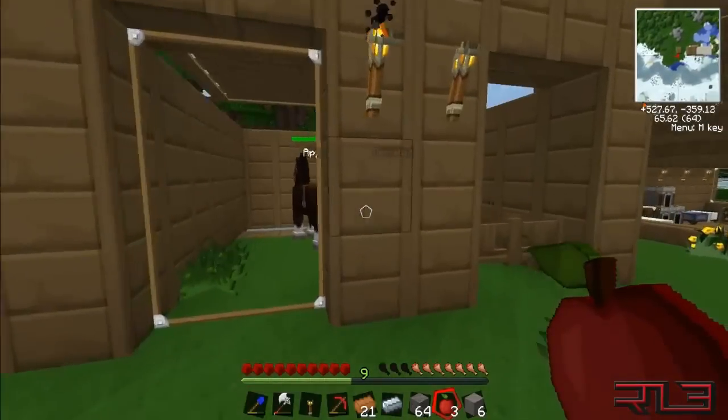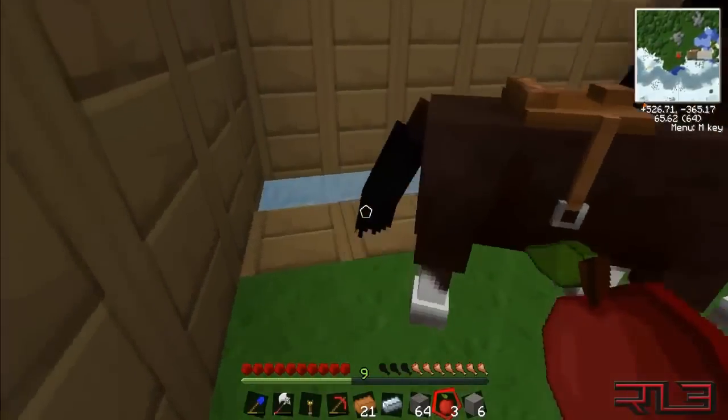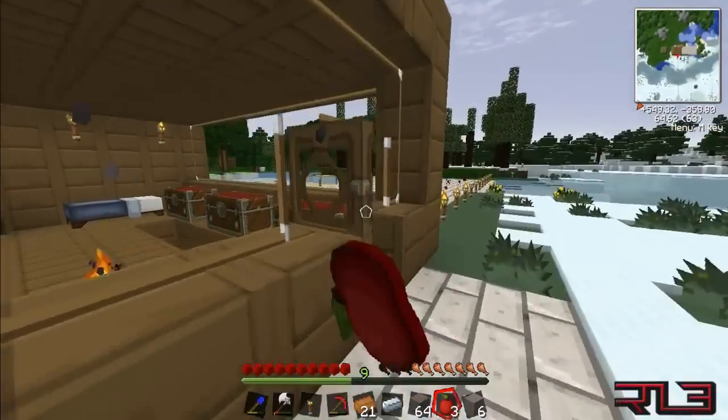I forgot to show you my little water area — they actually get water here too. It's pretty fancy. Anyways, let's get back to what we're trying to do here: the macerator.